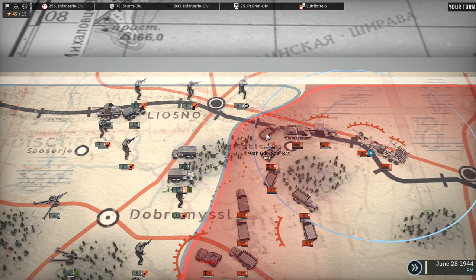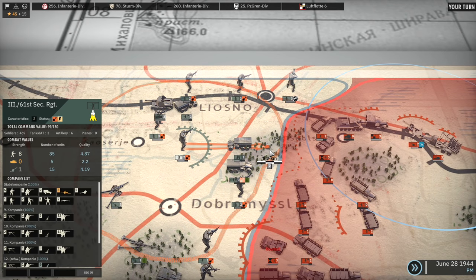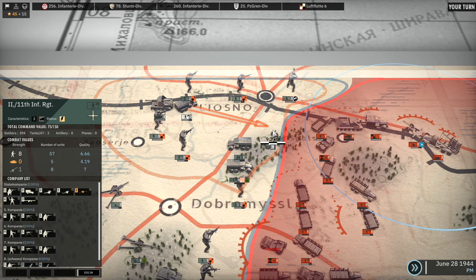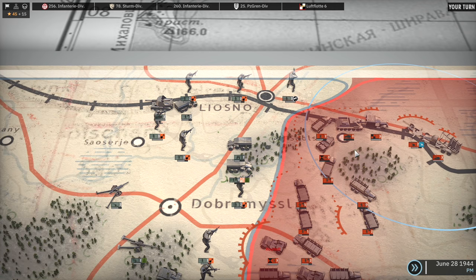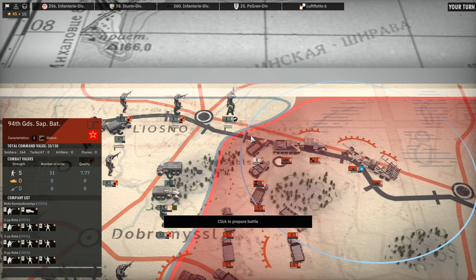Nothing that can take away those action points. Well, we should be okay I think. Maybe I could just move up some of my infantry here so that it can reinforce if needs be. Or actually better than that, maybe we could attack the 94th Guard Sapper Battalion this turn.